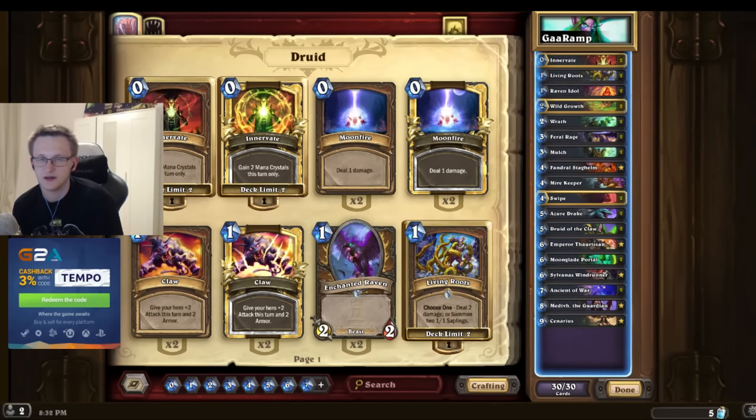Double living roots. Living roots is a card that I always consider removing from my draw, but then I face those hunters and tempo mages all the time and it's such a flexible card.